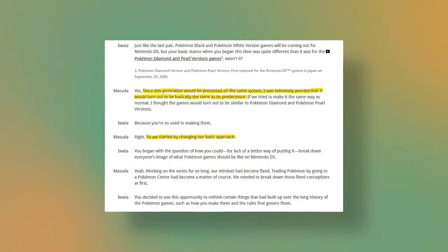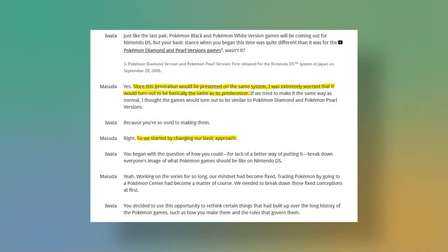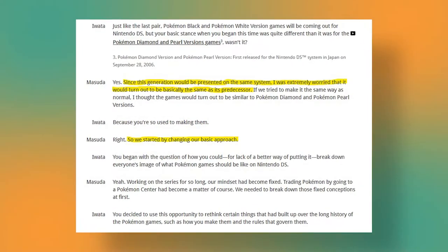With that out of the way, let's jump into Generation 5. Generation 5 is a very interesting generation because it represents a bit of a shift in focus for the series. In an Iwata Asks interview, Junichi Masuda explains that the development team was very nervous about designing Black and White because this would be the first time that a new generation was developed on the same hardware as the previous generation.